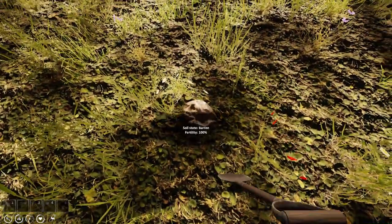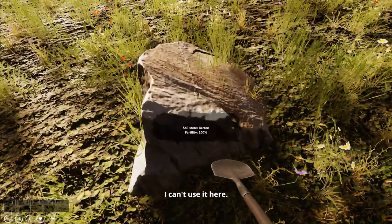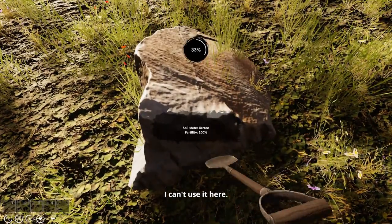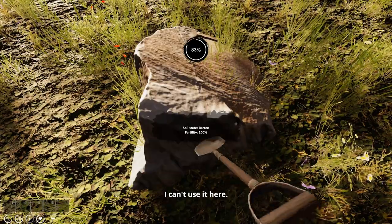So basically what I'm doing now is getting rid of the massive shrubs. Because unfortunately the mower can't do anything with them, the cultivator can't, nor the plow — apart from the scythe. There you go. And there we go. And there we go. Shrubble is barren — can't do that here. Actually, how big is this field?